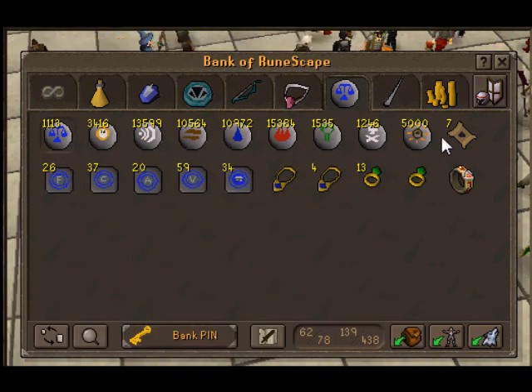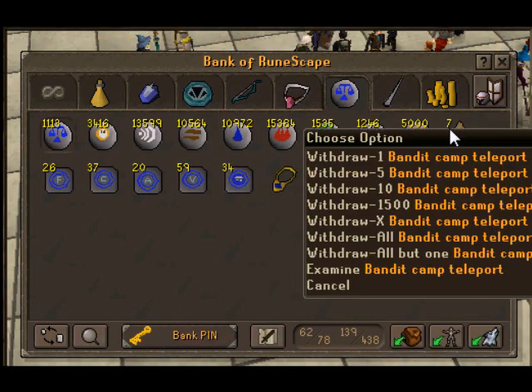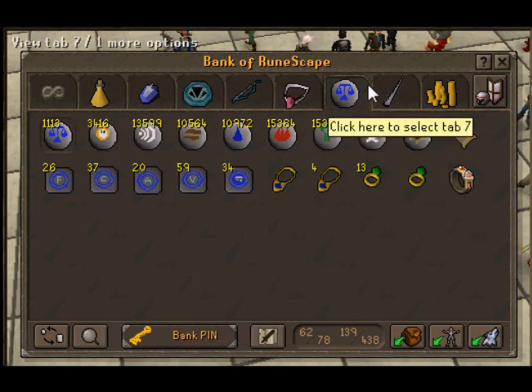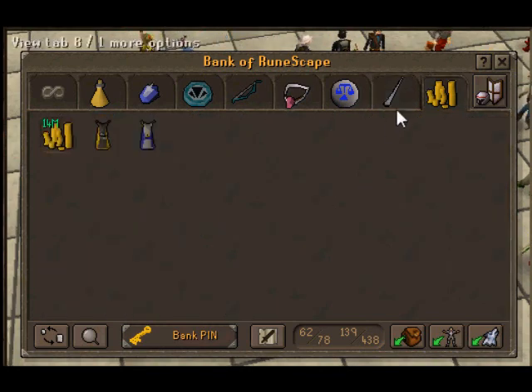The runes I use mainly — these two are for full Barrows, demon time, Teleport to House. I got my bandit camp teleports for doing clue scrolls — if they ask you to go to level 30 wilderness, it's a quick teleport, so that's good. Skilling tab — nothing changed from here, about the same. My cash stack went up from 9 mil to 14 mil from selling stuff, and I got my skill cape tab.